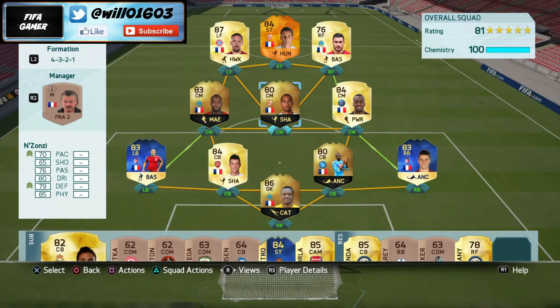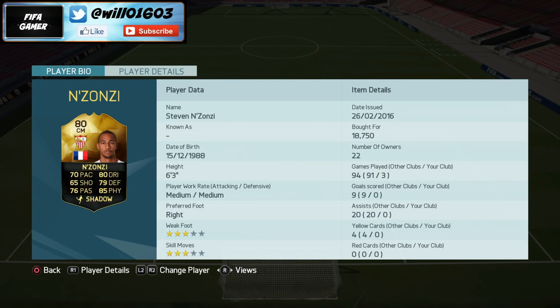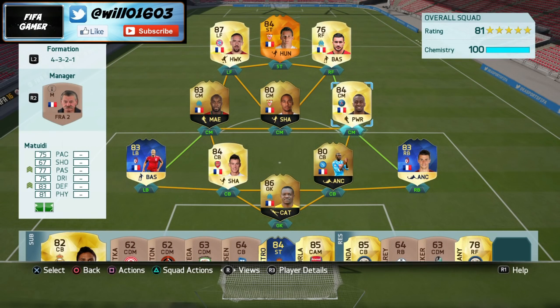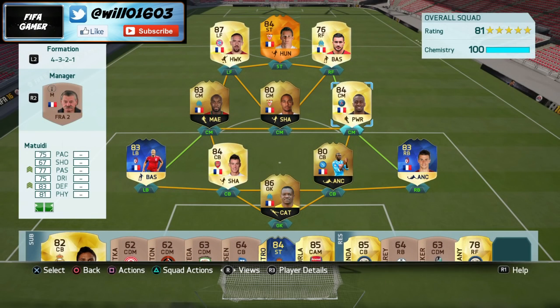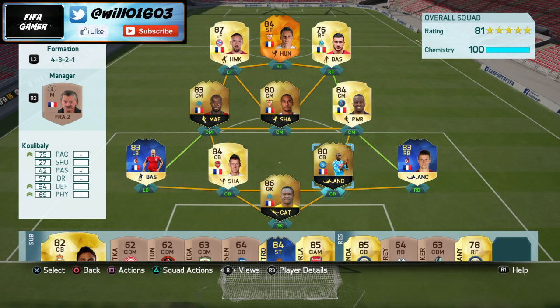N'Zonzi is more of the defensive player in the team — he breaks up play, makes tackles. Really good all-rounded stats: 70 pace, 80 dribbling, 85 physical, 79 defending, and he's six foot three so he's going to win all the headers in midfield. Then Matuidi — if you've used French league teams you know he's one of those players you just have to have. Really good all-rounded midfielder, they all work together well covering defense and supplying the strikers.